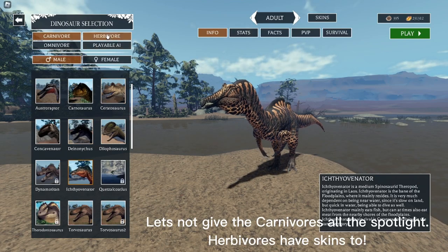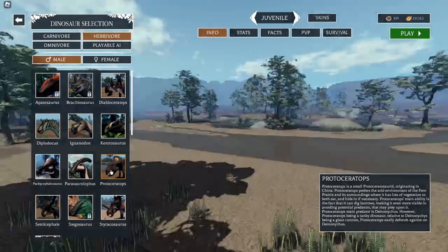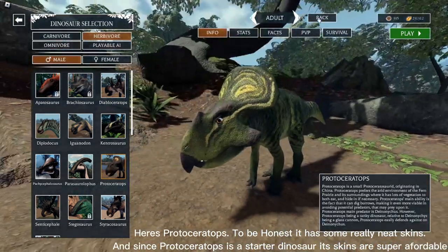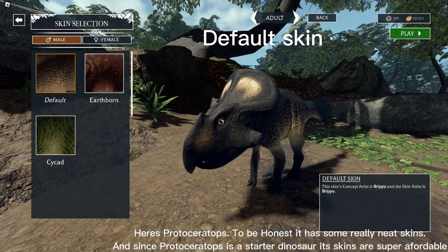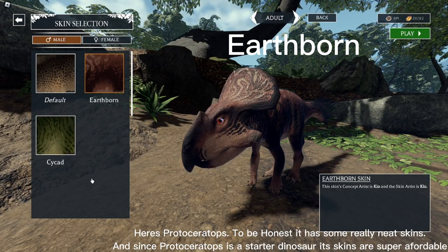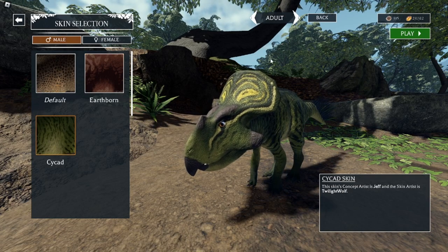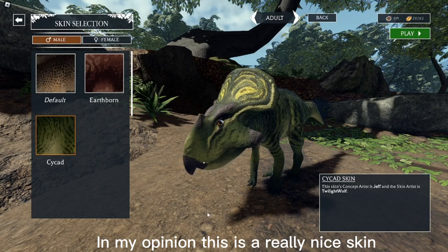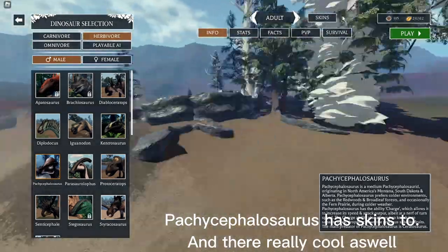Let's not give the carnivores all the spotlight — herbivores have skins too. Here's Protoceratops. To be honest, it has some really neat skins, and since Protoceratops is a starter dinosaur, its skins are super affordable. Last we have Psykid — in my opinion this is a really nice skin.